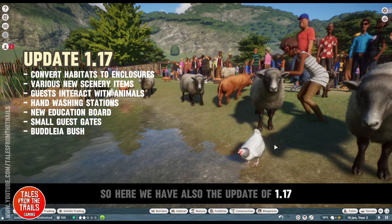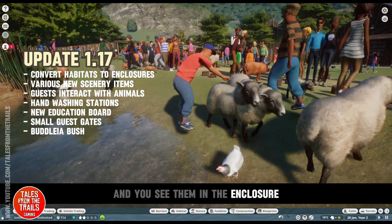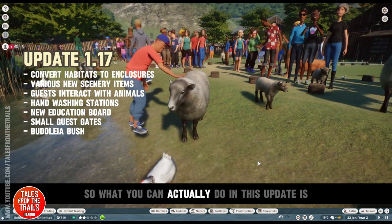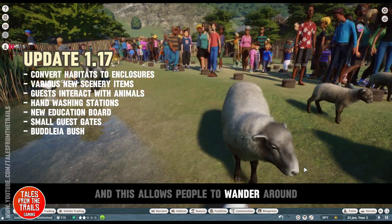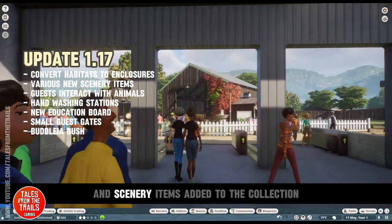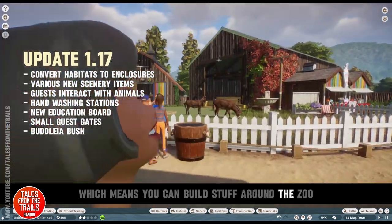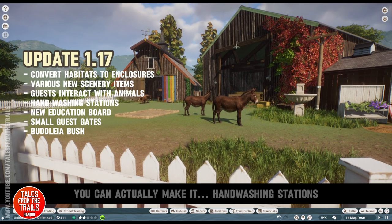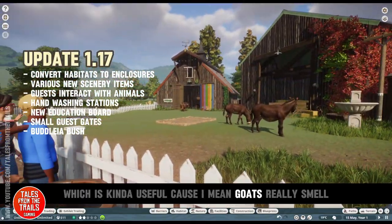Here we have update 1.17, and you can see people petting the sheep and you see them in the enclosure properly with the animals — they never used to do this before. So what you can actually do in this update is convert habitats to enclosures, which allows people to wander around. There are various new scenery items added to the collection which means you can build stuff around the zoo.